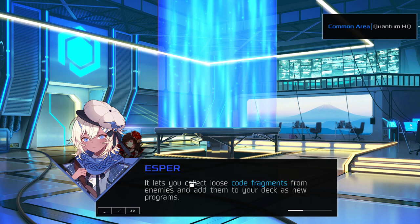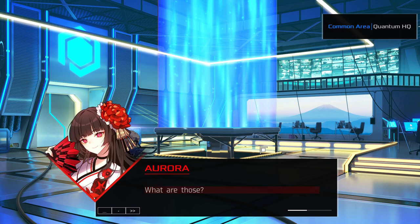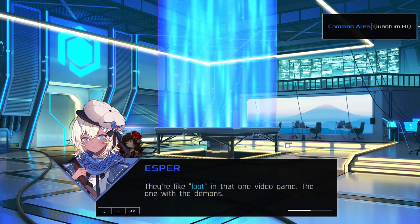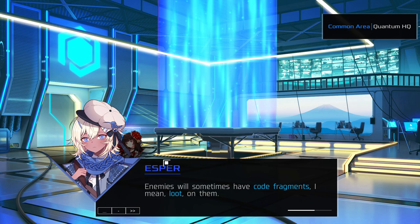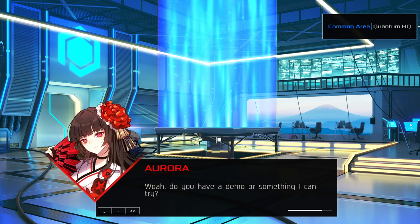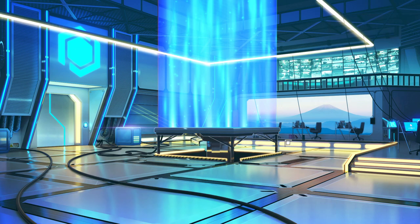It lets you collect loose code fragments from enemies and add them to your deck as new programs. They're like loot - kind of like Diablo. Enemies will sometimes have code fragments on them; destroying the enemy lets you claim it. When you activate Reprogram, you'll be able to take the loot and add it to your deck. A Reprogram will also reload all your programs, giving you a fresh hand to work with.